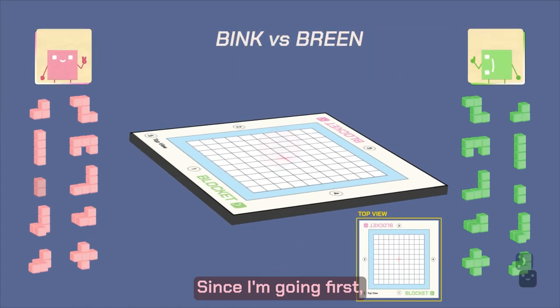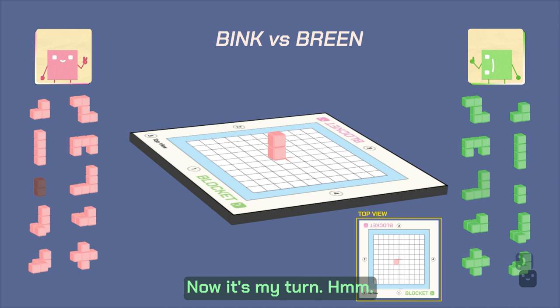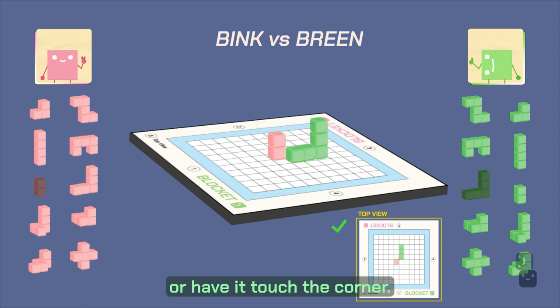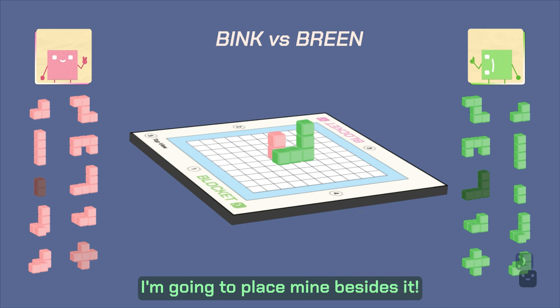Since I'm going first, I have to place a piece here at the center, forming the cross. Wow, that's a good first move. Now it's my turn. I can place it on the side, or top, or have it touch the corner. I can't place it over here though. Alright, I'm gonna place mine besides it.